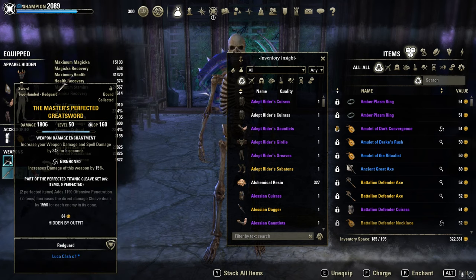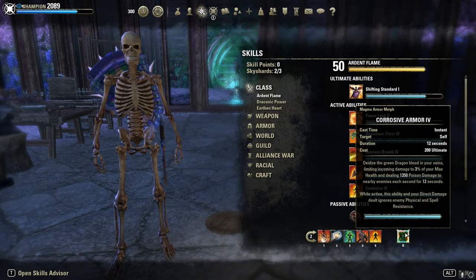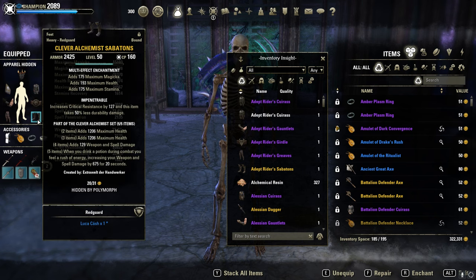The Master 2H is back, one of my favorite weapons. I use a Greatsword here because I already have max penetration — of course with armor. Then Malacath of course, and one Magma for sustain. You can also put Balorgh here for extra weapon damage. I'm on 4 heavy armor pieces.